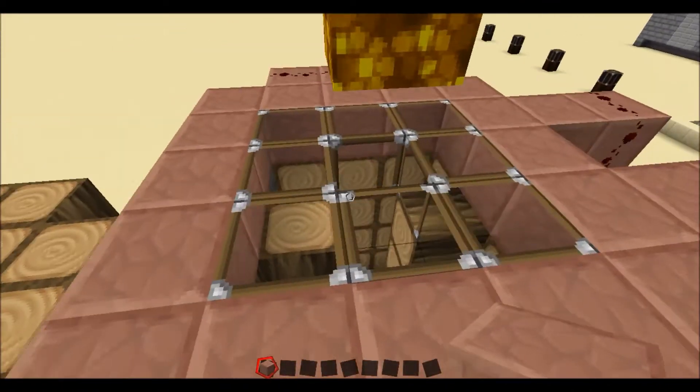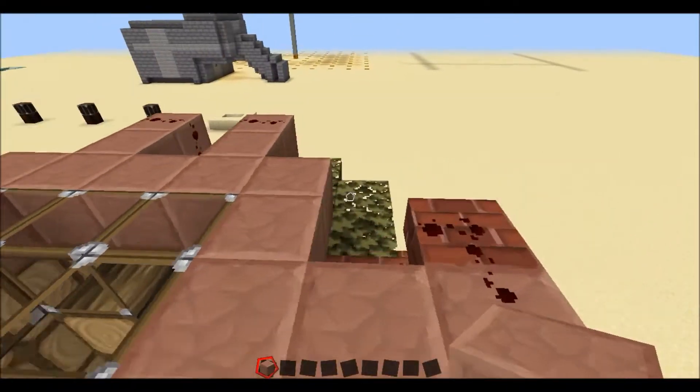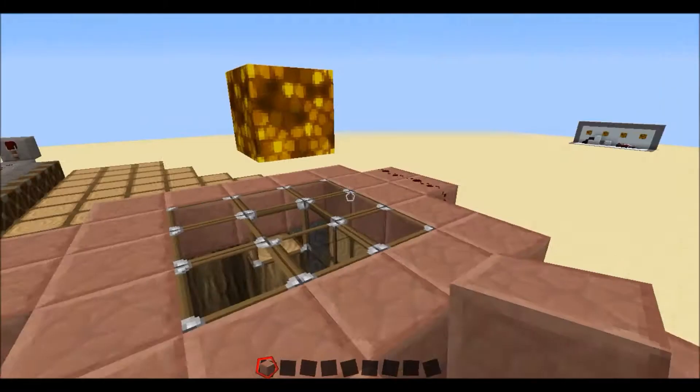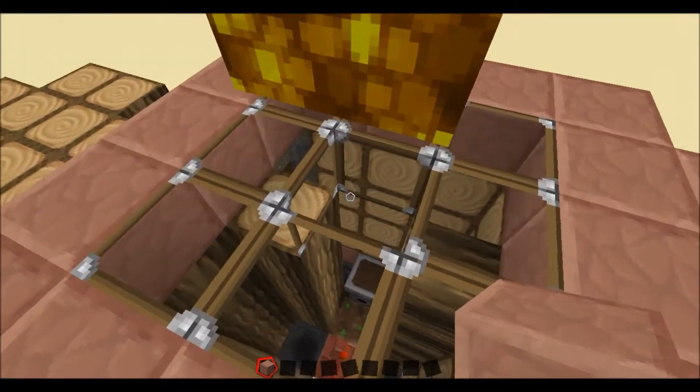Lots of people think it should be seven blocks tall, when really the fact is that an oak tree only needs seven blocks above the sapling to be able to grow, which we have here.